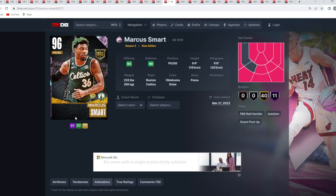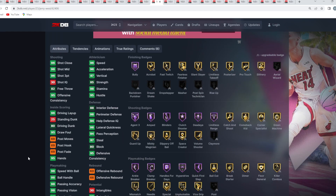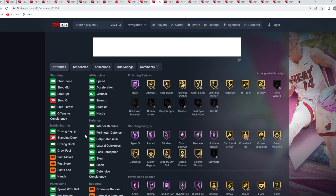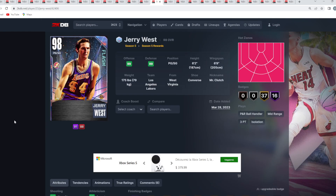At number 13 is our first lock-in card: Galaxy Opal Jerry West. He's the worst lock-in of the four today, but he's not bad — 6'2" with a 6'9" wingspan, great all-around opal stats, elite perimeter defense, 88 interior defense, 80 block. He has Hall of Fame shooting badges like Limitless Range, Deadeye, Blinders, and Agent 3, plus 98 ball handle and 96 speed with ball. His sigs include the Garland size up and Trey Young escape — really good animations overall.